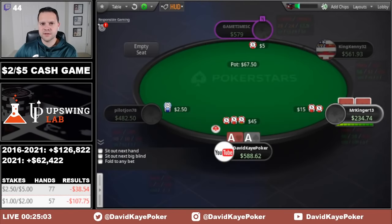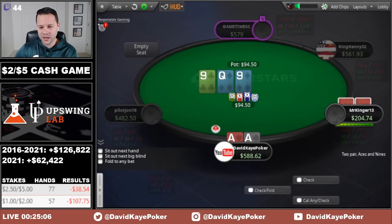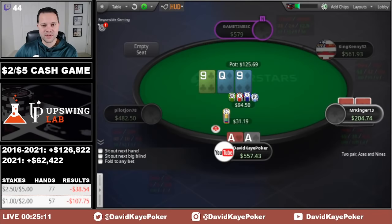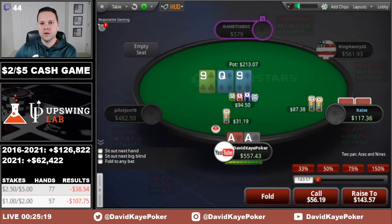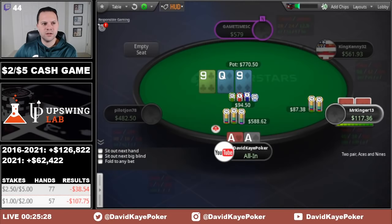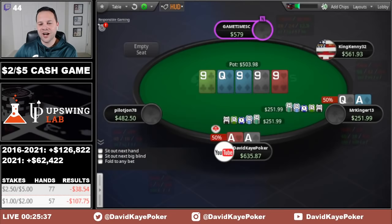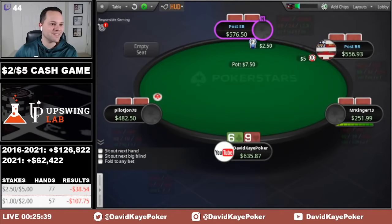Cutoff opens, we 3-bet the aces. See a call pretty quick — queen, nine, nine. We go ahead and c-bet. Don't love seeing a paired board, but the SPR is low enough we'd be willing to go with it if they raise, especially with a lot of draws out there. We see the raise and just get it in. They have ace-queen. We chop it with running nines for quads — ace kicker. That's so brutal.